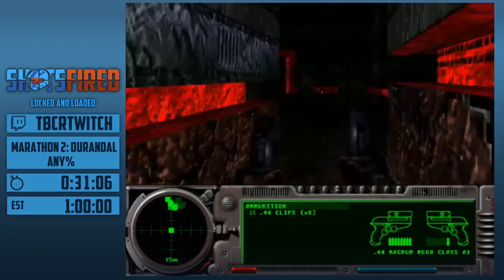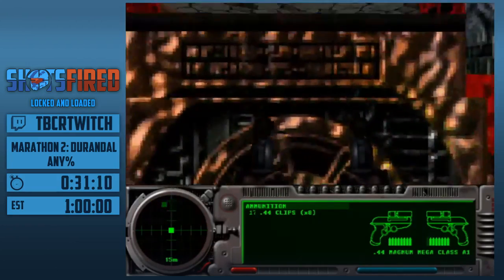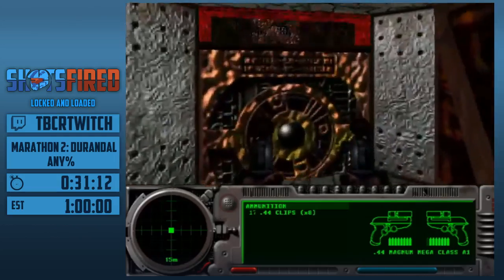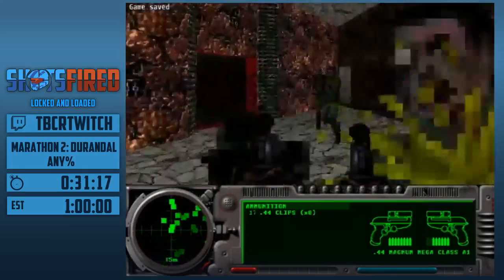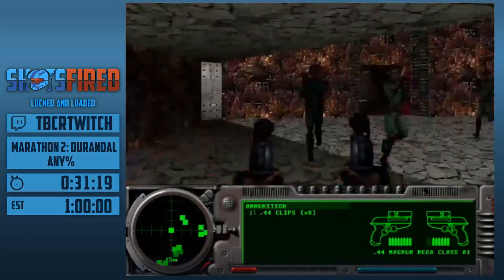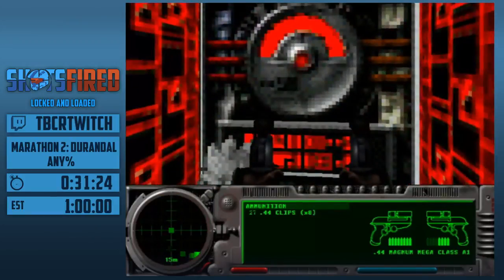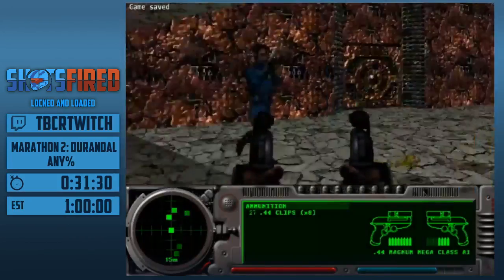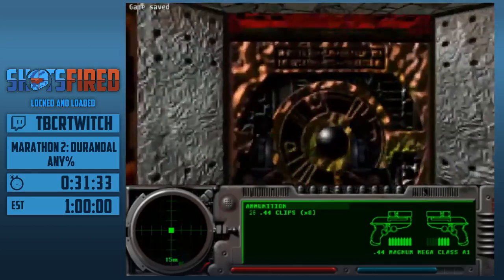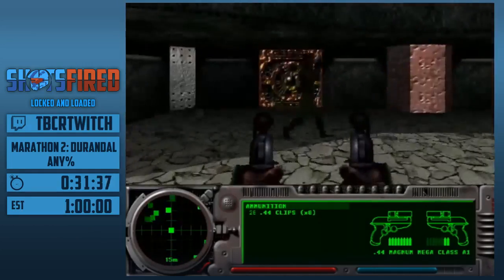There are four sets of rooms you have to go in. Sorry, bob. This one has to save. I'm going to actually have to die here. Marathon 2 doesn't crash as much. I'm going to take the left path first.